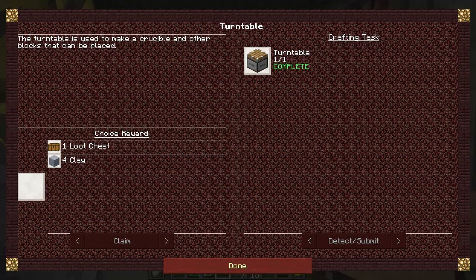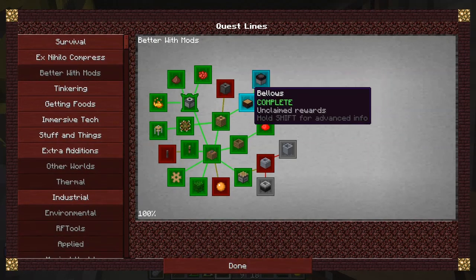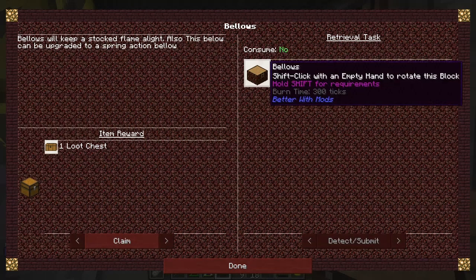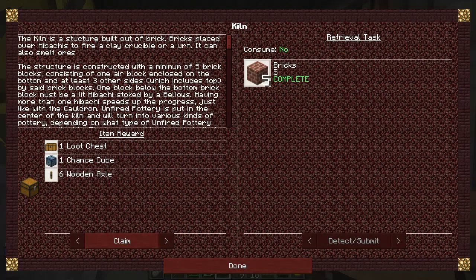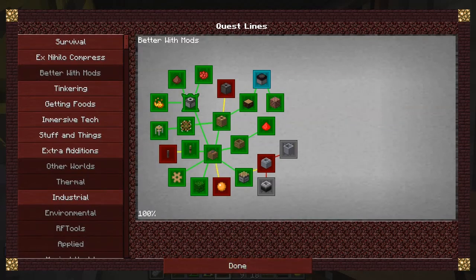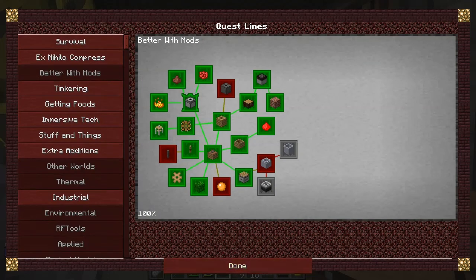The turntable makes crucibles and things like that — that's pretty nice as it happens. Bellows quest — you see I've done all of these already. Let's claim that one. Let's claim the kiln choice reward. I think I'm going to take — oh, it's an item to get all of them anyway, done good. And hibachi — another item reward. The second patch you get is even better.